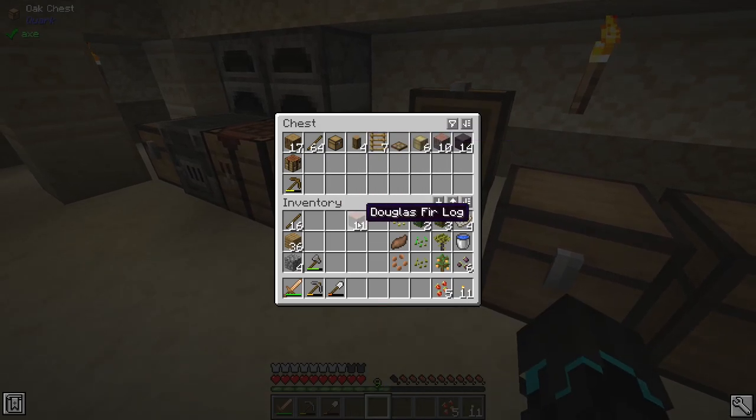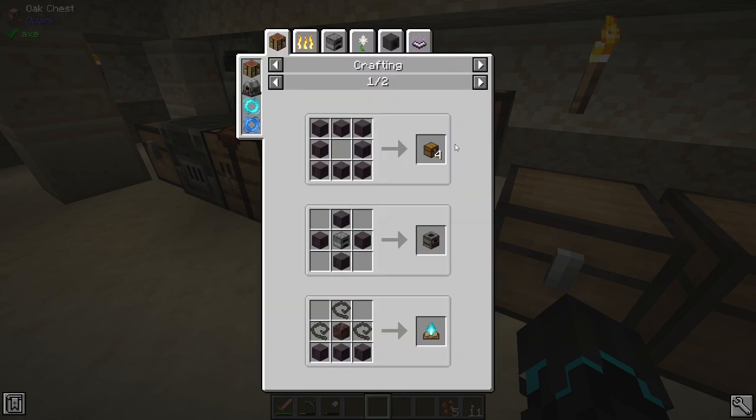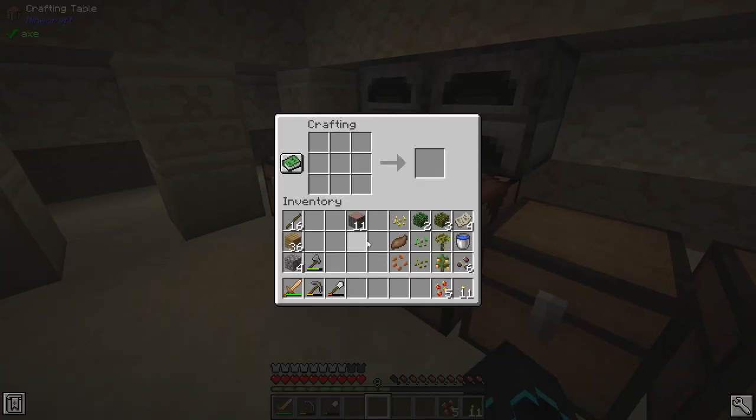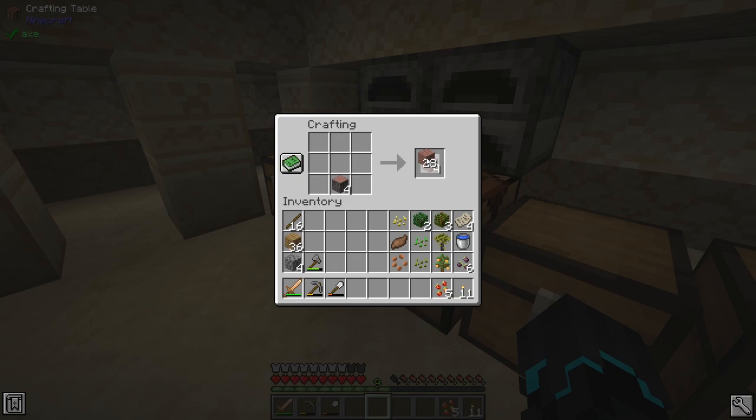I think we will use this wood right here. I could use this one, but that is very very dark, so I think this wood right here is going to look the nicest. As a fence, let me see - is this a recipe? Nope, that's a fence gate.